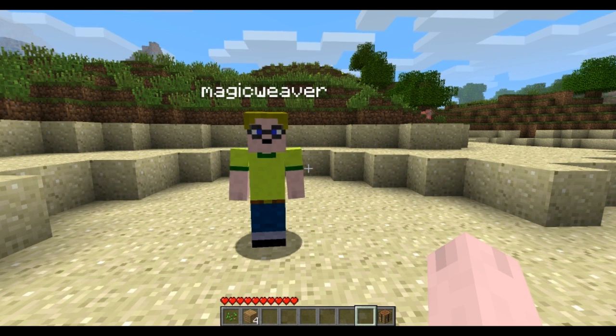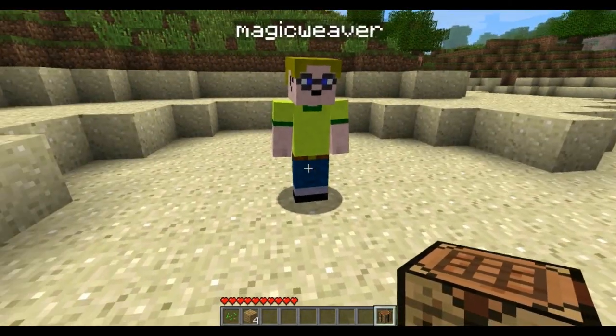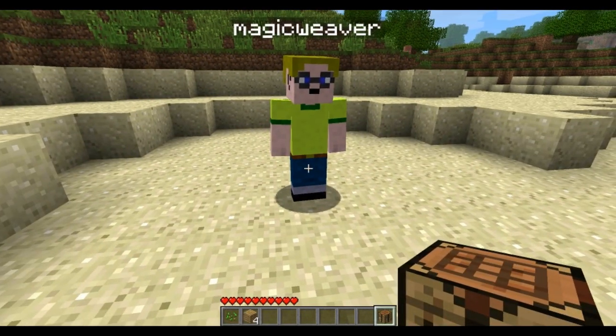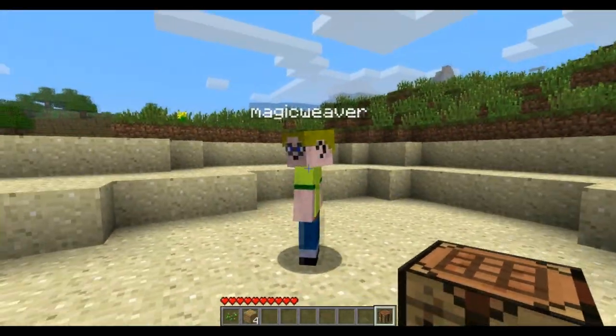I got some wooden planks and now with those wooden planks I'm going to make a crafting table. I've only got four wood — does that still make it? That'll be fine. If you put wood in your little thing there and click on the wood planks, it'll make wood planks. We've got to keep moving before the sun goes down, because then the bad guys come and we get killed.